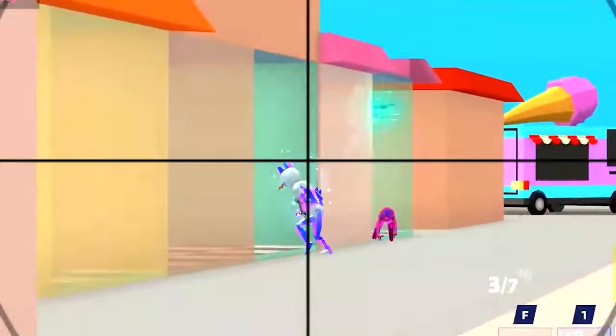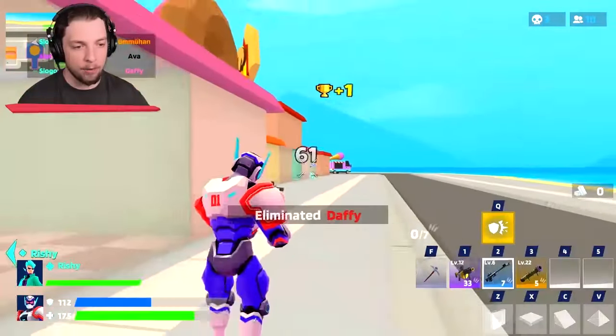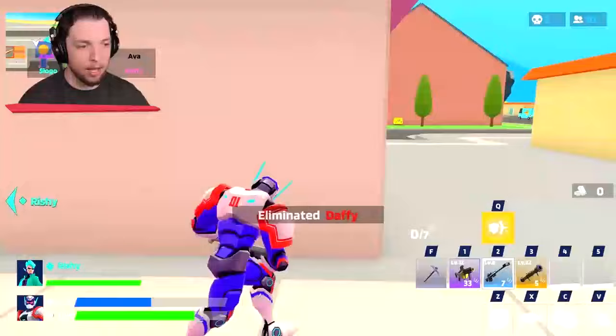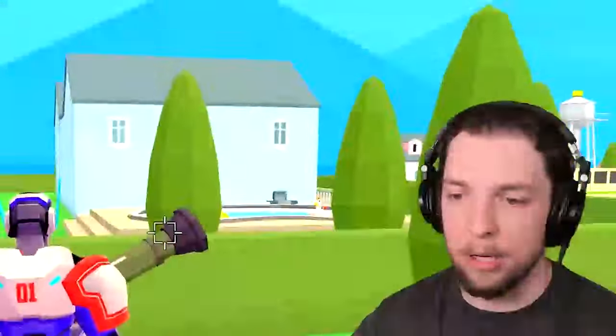I've got my teammate Rishi here who's going to be looking after me. Let's shield up. There's two players over there — please don't see me. Alright, sniper time. Let's go! That was beautiful. Let's get rid of every player. We don't need anyone alive here.